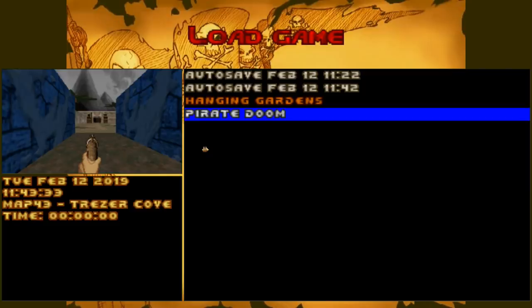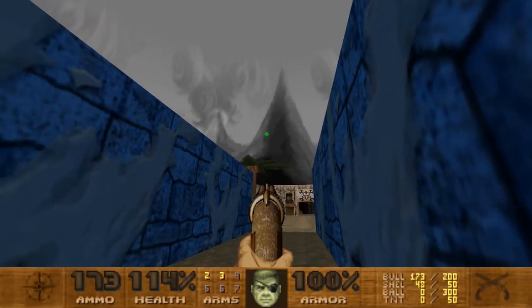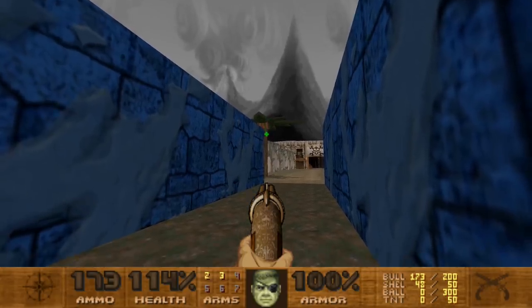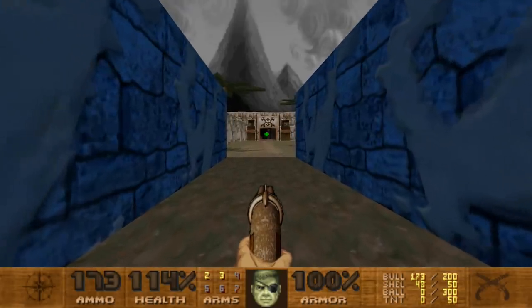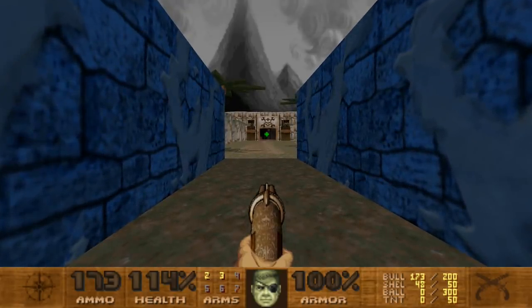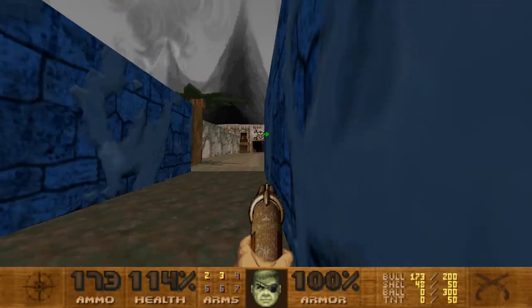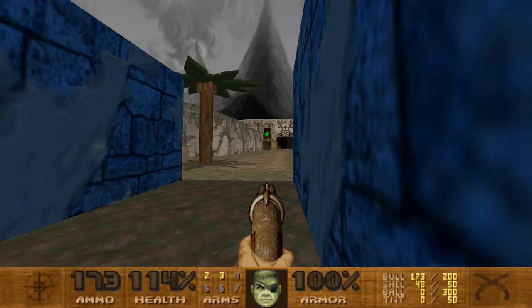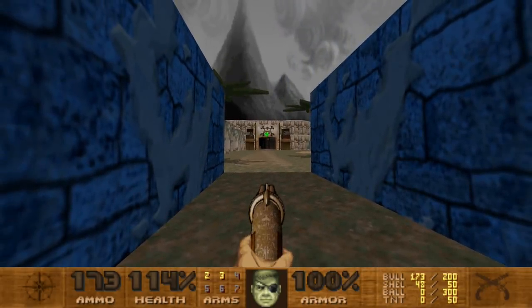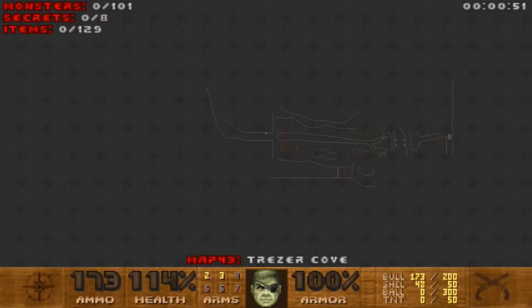We're at the Treasure Cove now. There are a couple of things I want to say before we officially get started. Yes, I am now able to look around — mouse look has been enabled, because in the text file that came with the WAD file it said I was able to use mouse look. I also enabled the crosshair you see right here. Jumping did not say anything about it, so I just left it off.